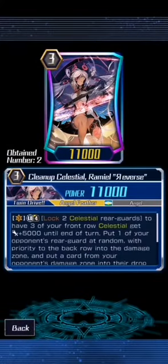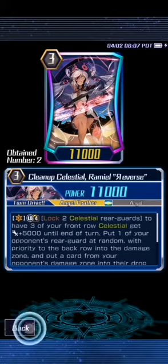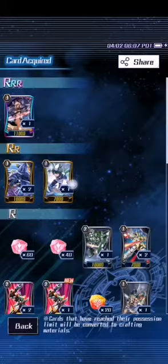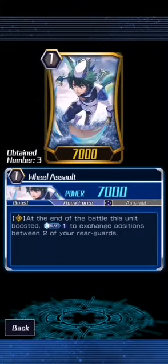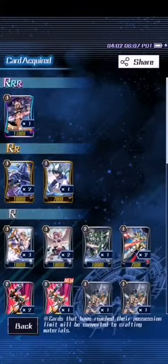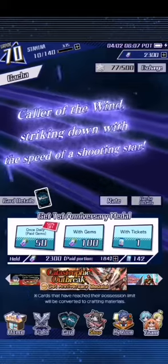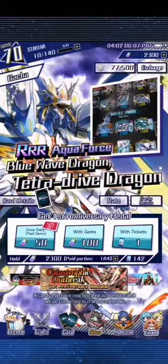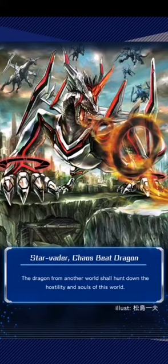We now have a playset of Cobalt Wave Dragons if we want to build that. And yes, we've got three regular Wheel Assaults and one SP. Let us continue. We've got to check — there's not a limit to how many you can have in your gift box, is there? Just in case the limit is like 50 or something. Better go and accept these.